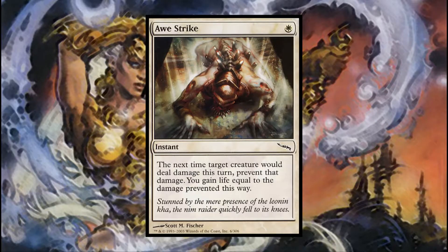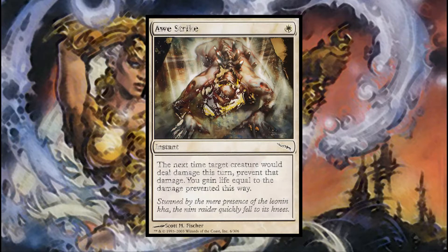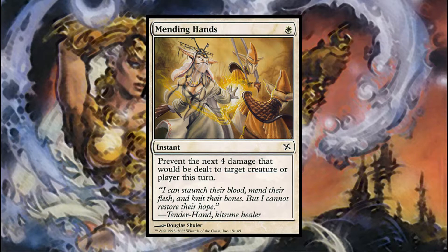Awestrike is a straightforward combat trick that falls into two of white's archetypes: the first being preventative damage, and the second is gaining life. Awestrike prevents damage in a different manner than most white spells — more often than not, white prefers to prevent damage dealt to a specific target rather than preventing a single target from dealing said damage.